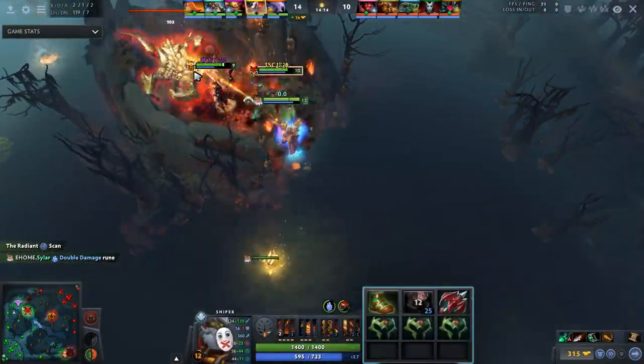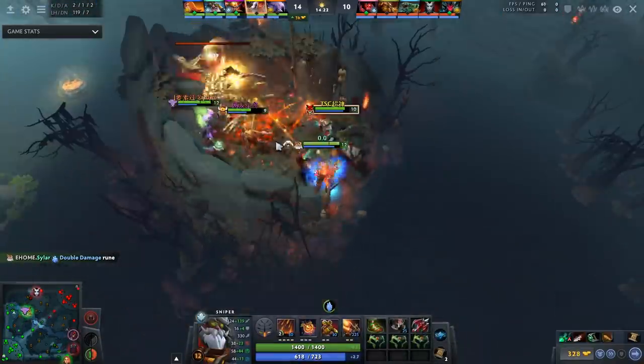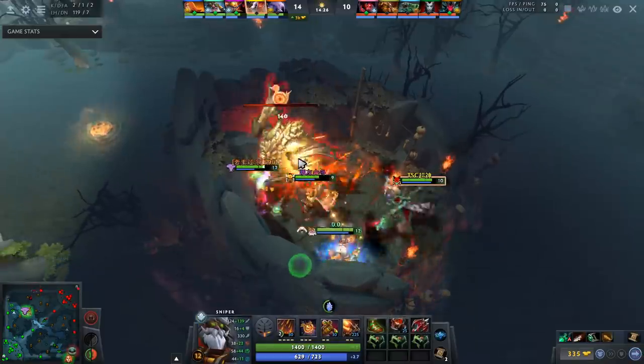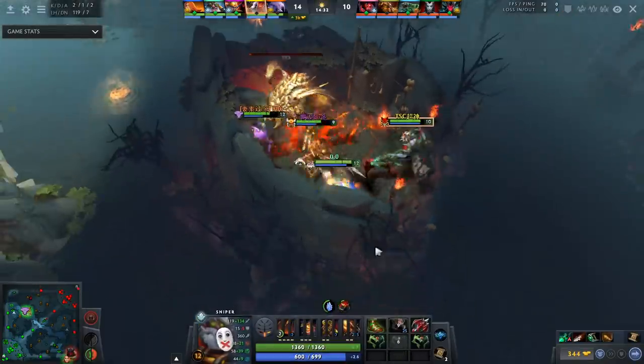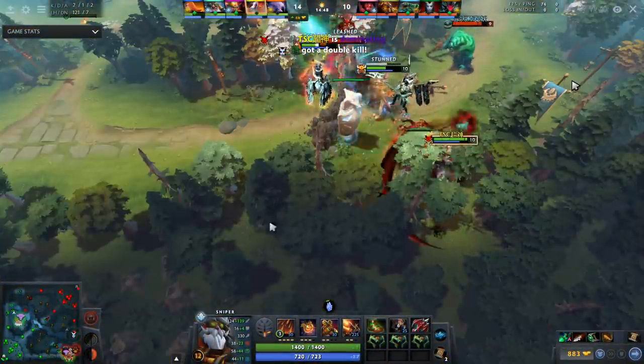At this point of the game he has a 14-minute Mask of Madness and Dragon Lance on top of that. They're going to look to take Roshan as well — Sniper is pretty good at Roshan as Headshot is quite useful for dealing with him. They pick up a 14-minute Aegis.